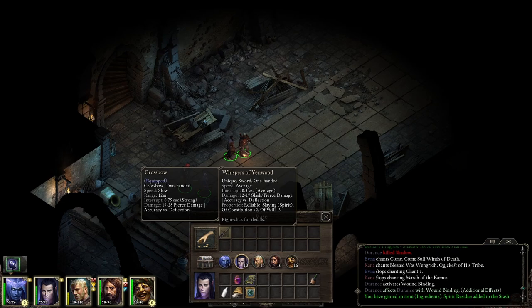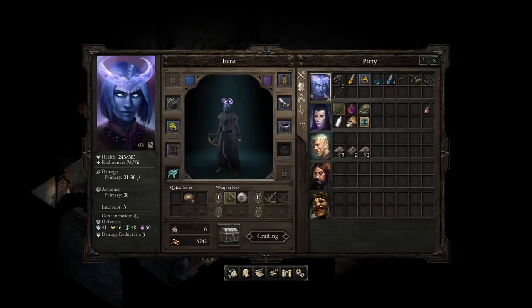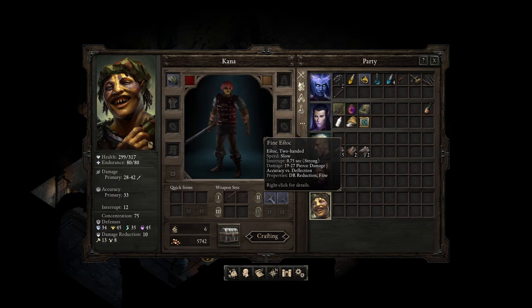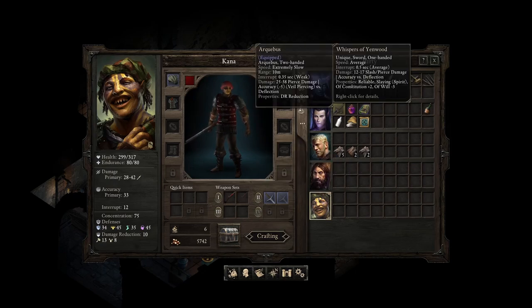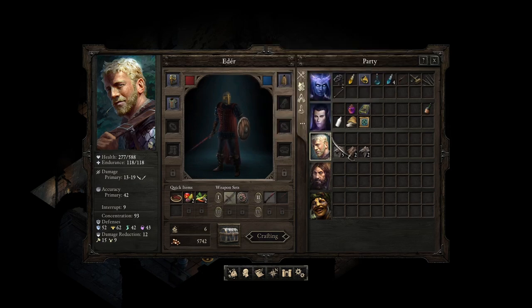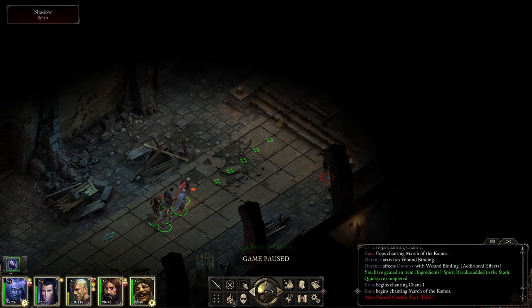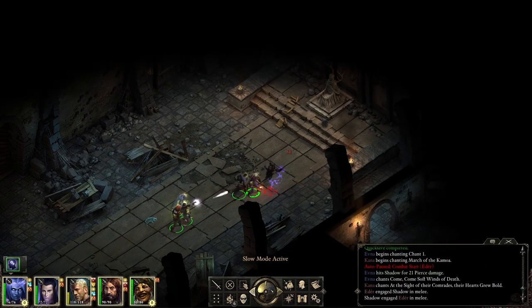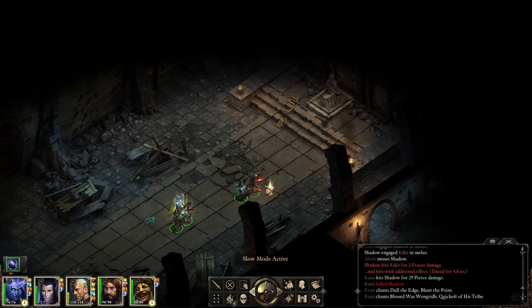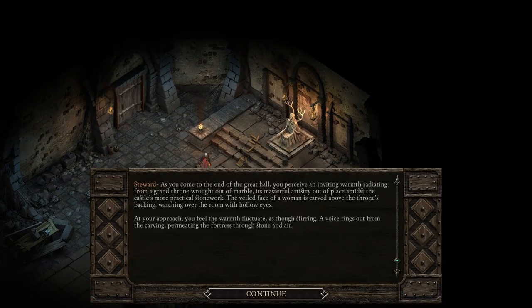Whispers of Yen Wood — unique sword, one-handed. Who's gonna use that? You use spear, you use two-handed sword. It's slaying for spirits — you know what, you use it. If it's good against spirits I want to have it on me, even if it does a little bit less damage.